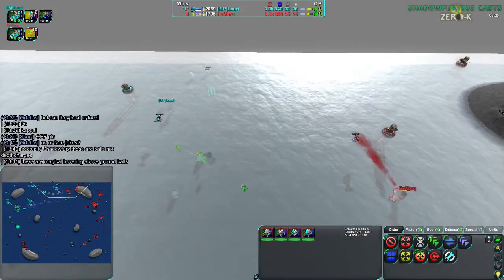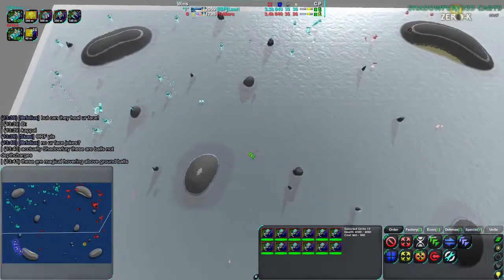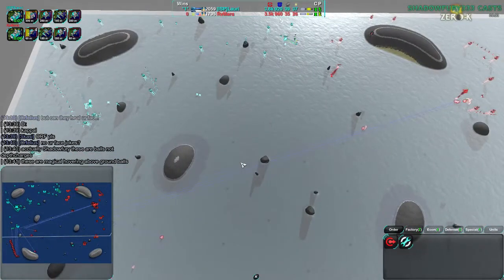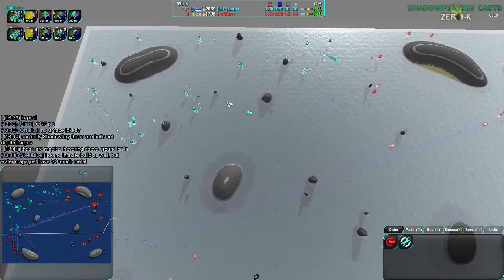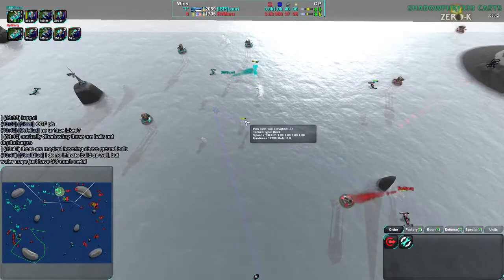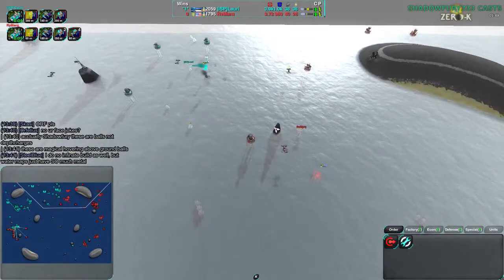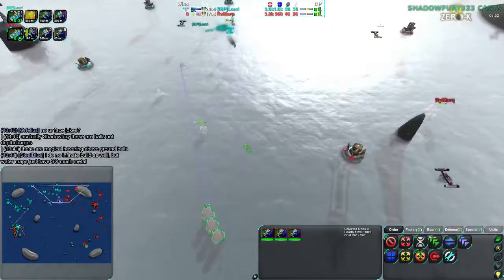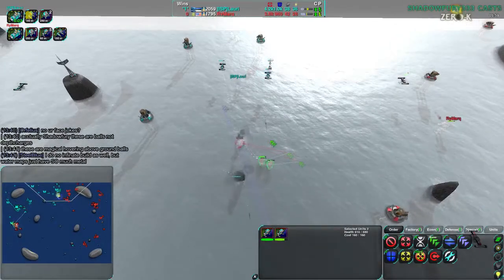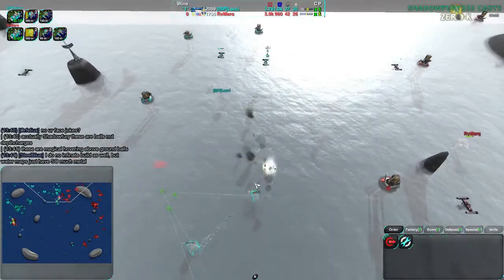Rymark's commander is once again in a risky spot, but Scallops are coming in here. Scallops are not that strong underwater for getting rid of units the same way they are on land. Their depth charge launcher range is 430 — they won't be able to outrange an Urchin. The Scallop really is a Skirmisher underwater, and they're called that for a reason.